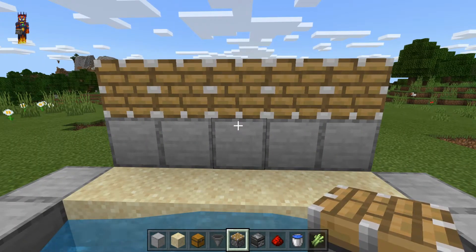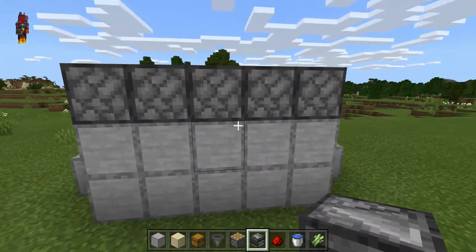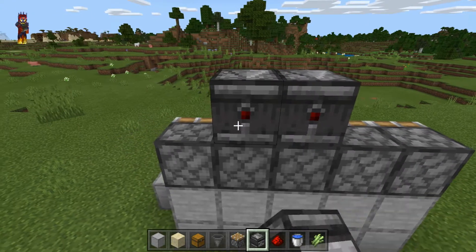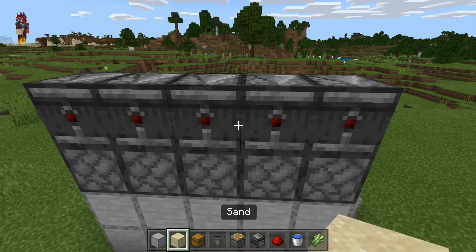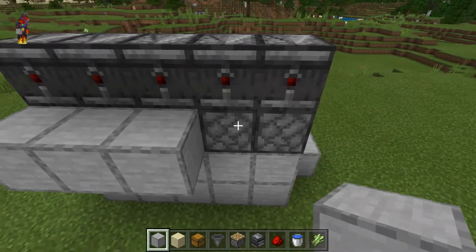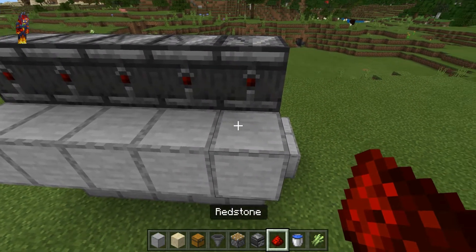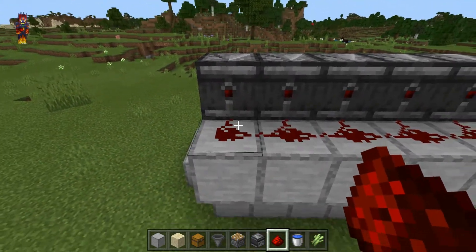Next, get out your observers and go to the back side of the build. Then place 5 observers on top of the pistons like so. Then get out your block of choice and place it behind all 5 pistons. After that, get out your redstone and place it on top of the blocks of choice you just placed, so that they're behind the observers.